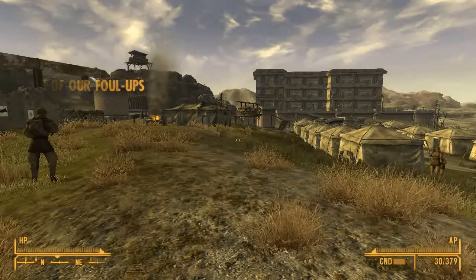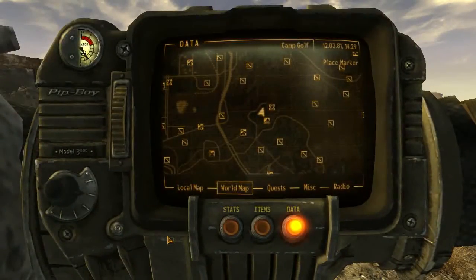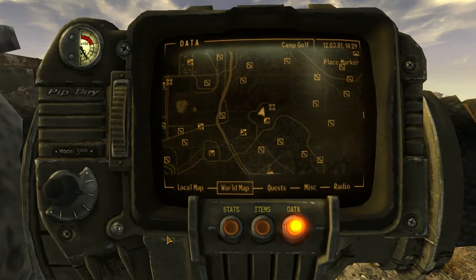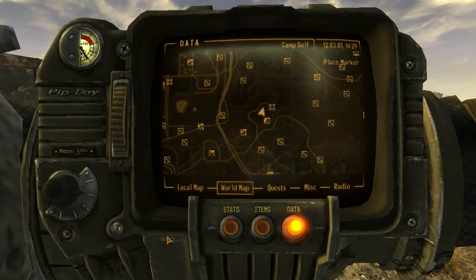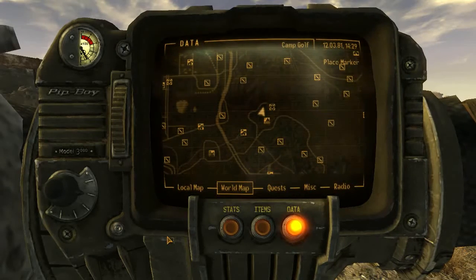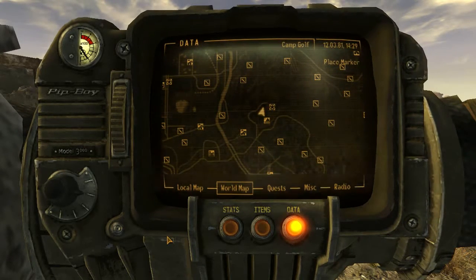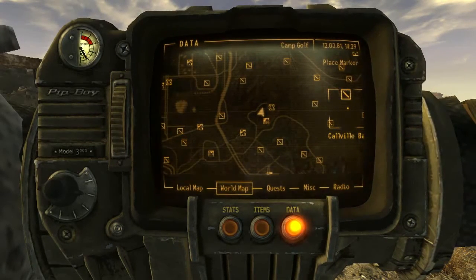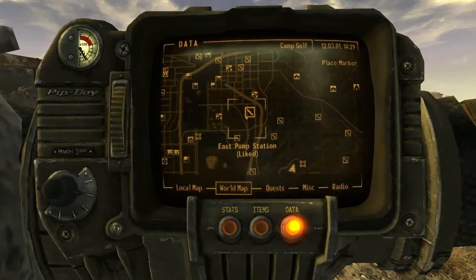On to our next quest. This is the Enclave quest. Alright guys, I'm back and we're going to go to the East Pump Station to get this next quest — we're like right there.